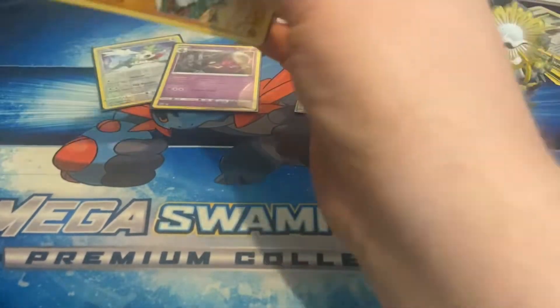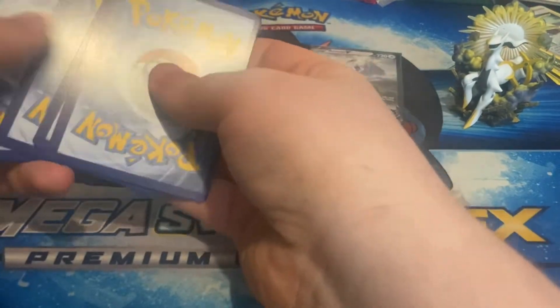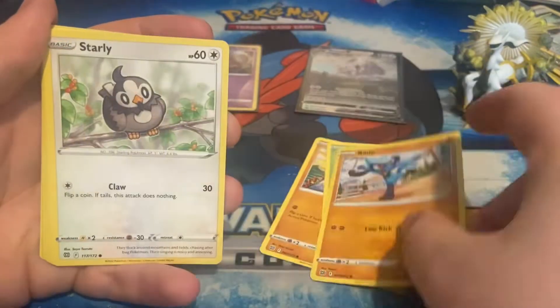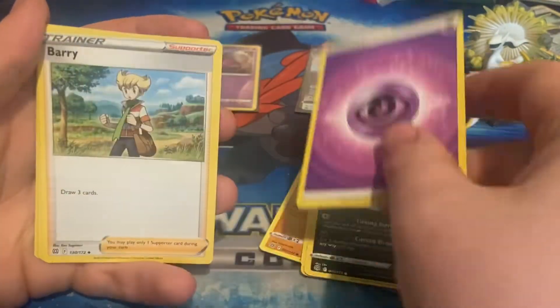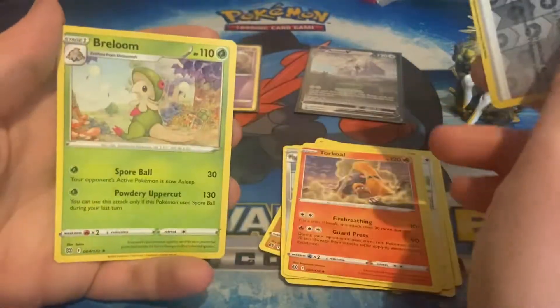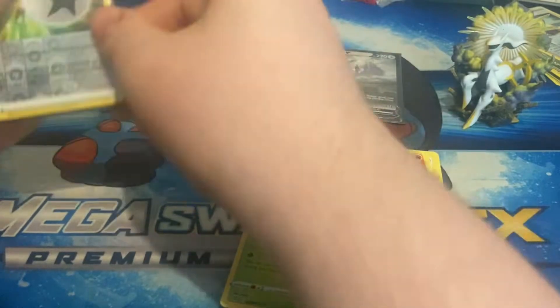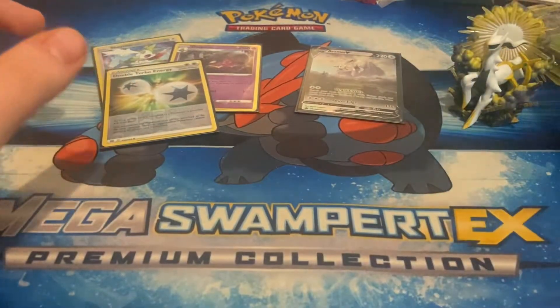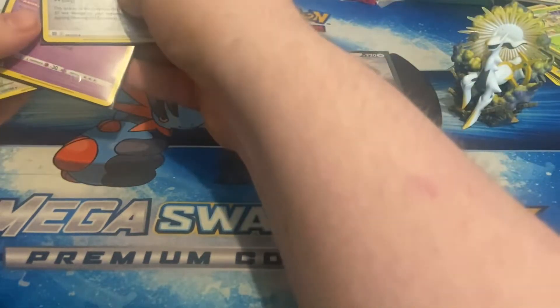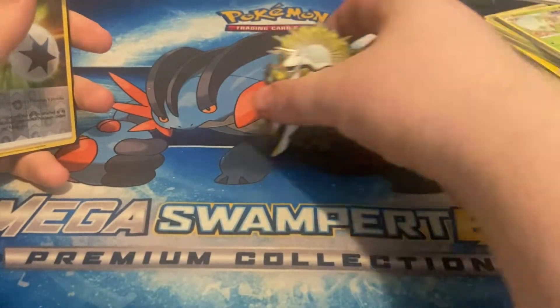The Charizard Vstar is what we're hoping for in the Charizard pack. Let's flip them upside down — code card: one, two, three, four, one, two. We've got Zorua, Cherubi, Riolu, Starly, Spiritomb, a Psychic Energy, Barry, Klang, Torkoal, and a reverse Double Turbo Energy — very nice, we'll take that. The rare is a Breloom — so I was wrong about the thickness, but we'll take the reverse Double Turbo Energy. We didn't get the Charizard V, but it's okay.